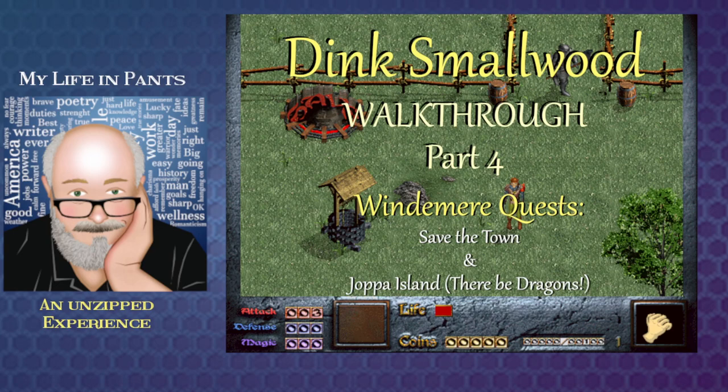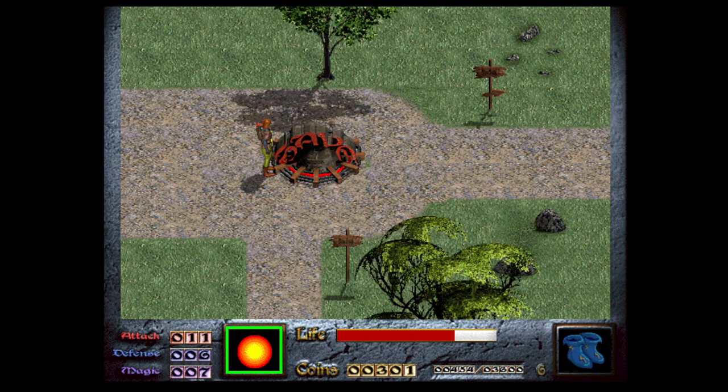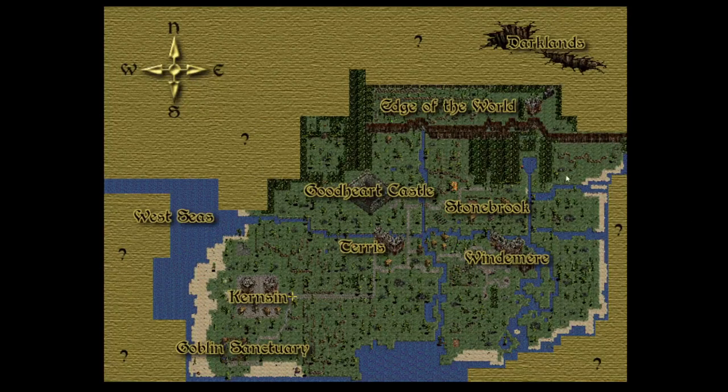Welcome to my walkthrough for Think Smallwood, Part 4: Windermere Quests, Save the Town, and Joppa Island. We're going to start off exactly where we left off at the end of Part 3. We're in Kernson. We've completed the quests in Kernson, and now the bridge to Windermere has been repaired, and we can go deal with the Windermere Quest and all that.